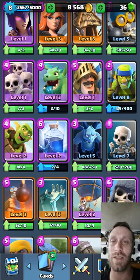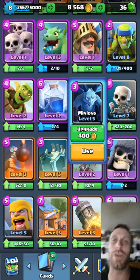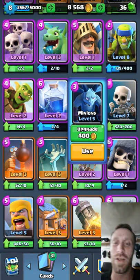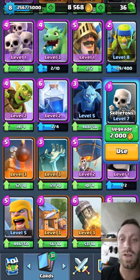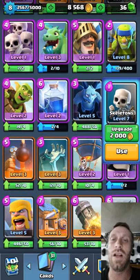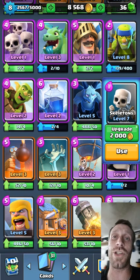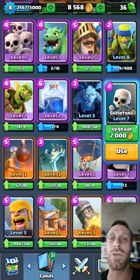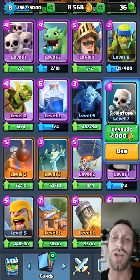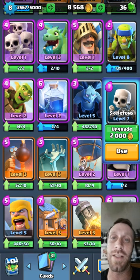Lightning — another disgusting card, nothing you can do about it. Minions — countered with Arrows, or the three minions you can take out with Archers or Spear Gobs. One-Elixir Skeletons are good. If you drop them when a Prince is charging or even a Mini P.E.K.K.A and they're near your Crown Tower, that's a huge Elixir trade — it'll distract the Prince or the P.E.K.K.A long enough for your Crown Tower to help take it down.